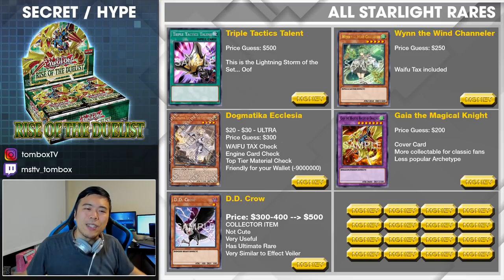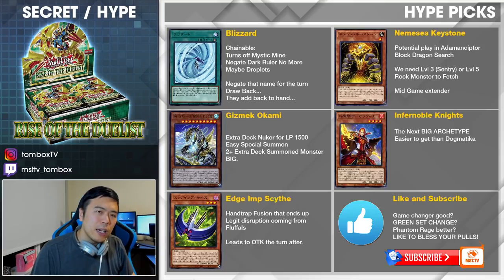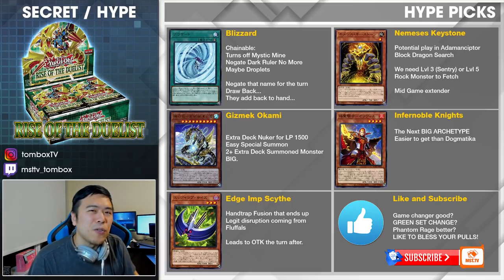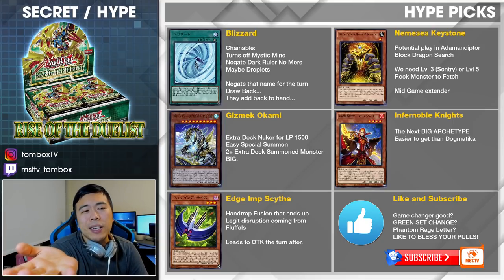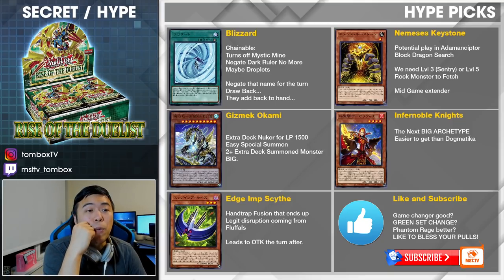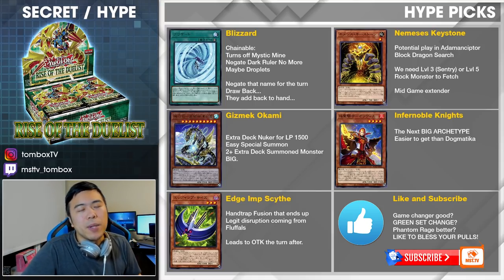Let's go on to some of the hype cards and my hype picks. For my hype picks, we have Blizzard the spell card, Nemesis Keystone, Gizmek Okami, Infernoble Knights, and Edge Imp Scythe. These are my five picks. Blizzard is interesting because it's one way to turn off Mystic Mine and turn off Dark Ruler No More — they could add the card back but they're stuck without any response. You can perhaps even turn off Forbidden Droplets if your opponent tries to negate your board. If all you need is to buy one turn to OTK your opponent, this card is a pretty decent option. You can turn off Mystic Mine — your opponent goes to use Metaverse, well here's a Blizzard, and you destroy that Mystic Mine and push the damage.